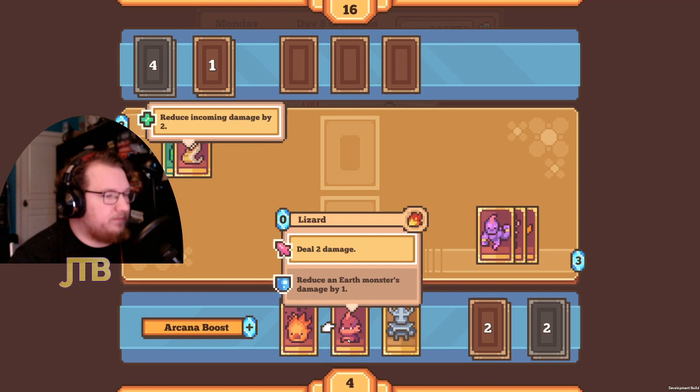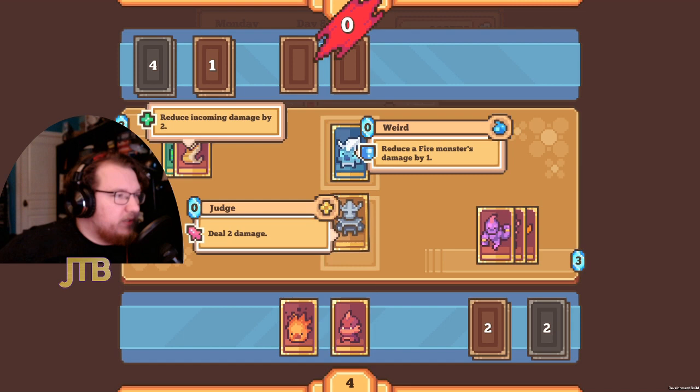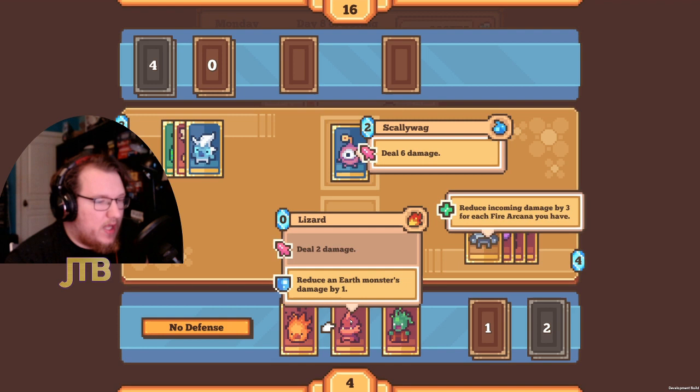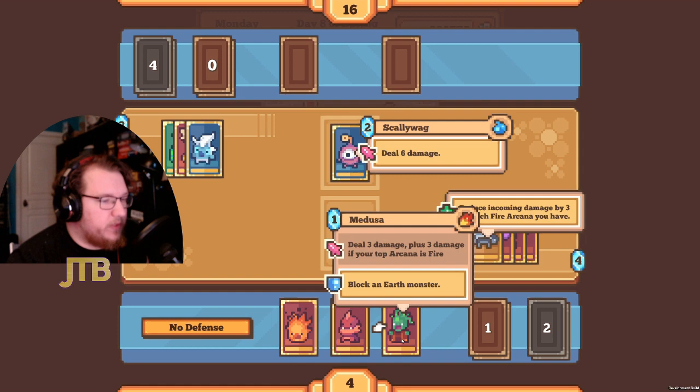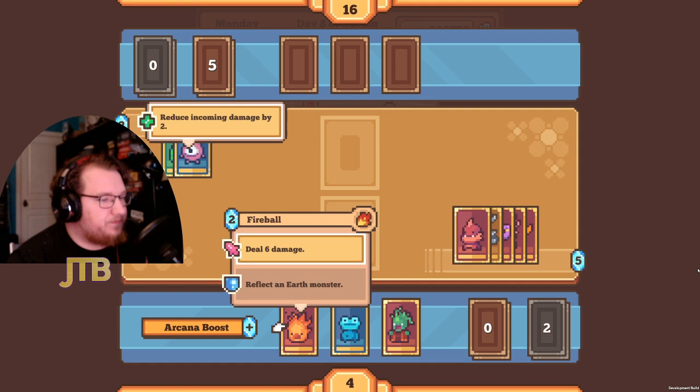Now we have two options. The safest play is the Judge — its passive defensive ability is going to protect us from up to nine damage, and you don't really get more than nine damage. My opponent attacks for six damage. I throw out the Lizard to build our arcana and make the top card fire for Medusa. Playing this card doesn't cover up our passive ability until it resolves, so we took zero damage.